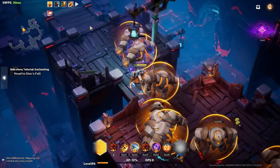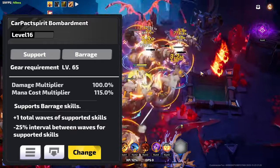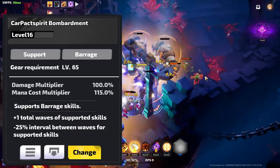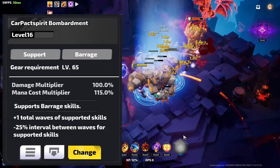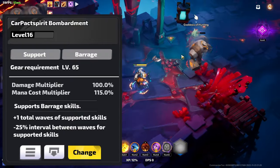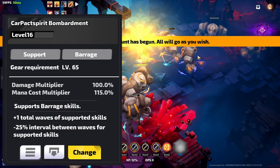You could use a barrage support, the first of which is Carpet Bombing, which gives barrage skills plus one wave — think of that as more damage — and also minus 25% wave interval. You can think of that as the skill dealing its full damage 25% faster. This is very good because barrages are stationary, so if the enemy moves, the faster you get the damage out, the better.